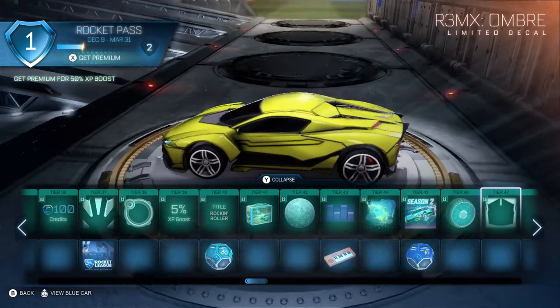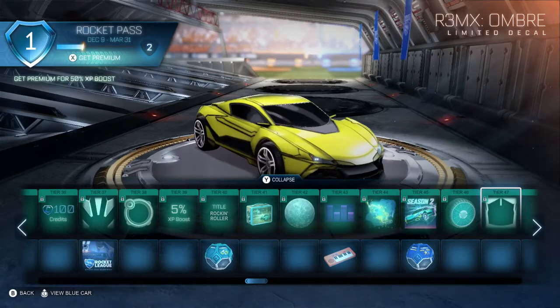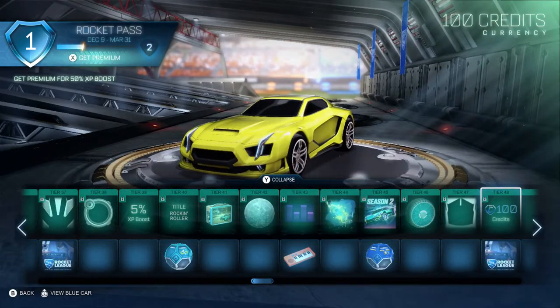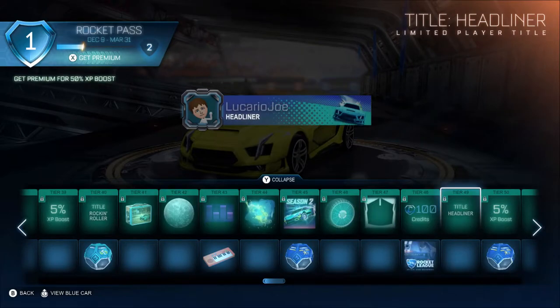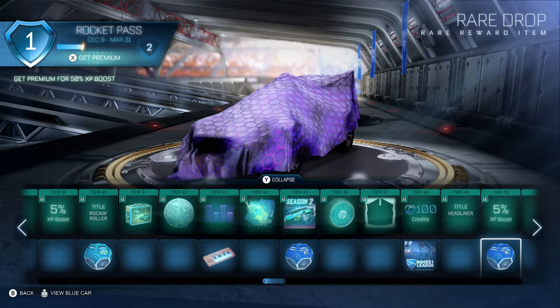We've got Remix Ombre — we've seen Ombre on the Fennec in the past, and now we have Remix Ombre. 100 credits for Tier 48. Then there's another player anthem — this is an OG song. Tier 49 is the Headliner player title — sweet. Tier 50 is a 5% XP boost. Tier 53 item is a rare drop.